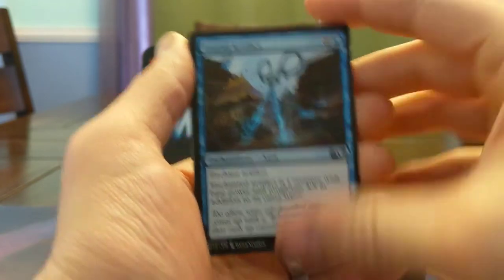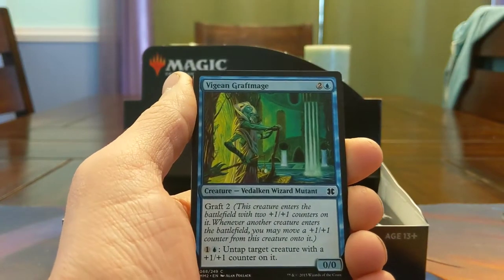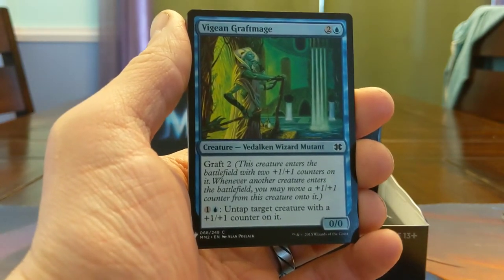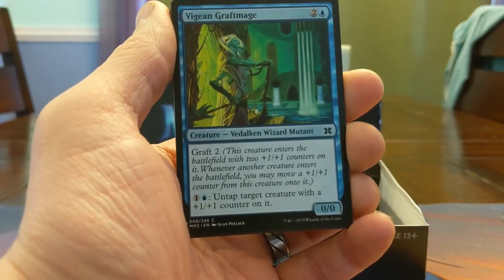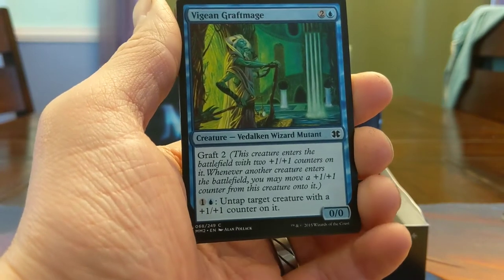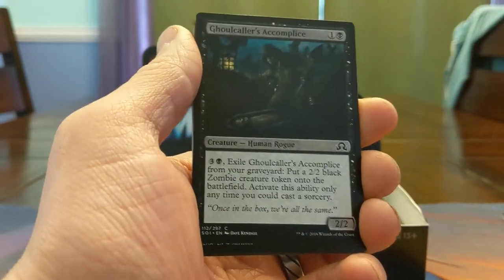Not amazing but pretty good. 5/5 Scissors — just kind of an iconic card, really sweet that it's in this, it's like a couple of bucks. Voidmage Prodigy. Vidalken Wizard Mutant — it's got Graft. Graft was one of the first keywords in Magic I was introduced to. Voidmage Graf Mage — untap a creature with a +1/+1 counter on it, and when creatures enter the battlefield this guy comes in as a 2/2, he can fob off counters onto those creatures, and untapping could be really good.